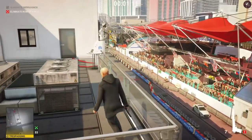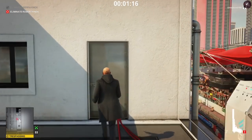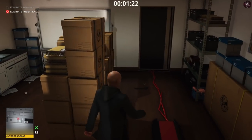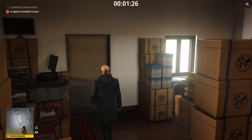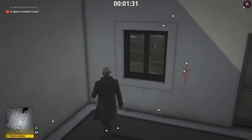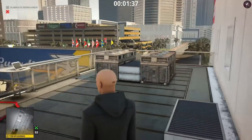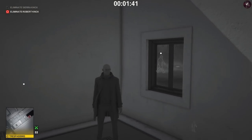As long as you hit one or two bullets, that'll take care of Sierra. Once you've done that, shoot the laptop — that's going to bring Robert Knox up to the room. Drop the pistol a little further into the room — it doesn't really matter exactly where. Robert Knox will come upstairs with his guard, see the pistol, the guard will take it away, and that gives us a window to take out Robert Knox and boot him over the edge.